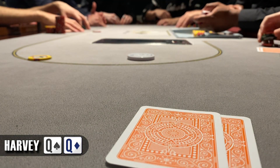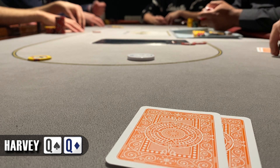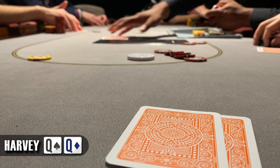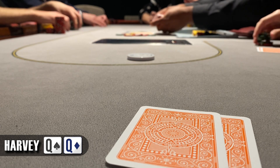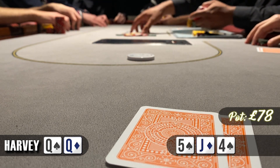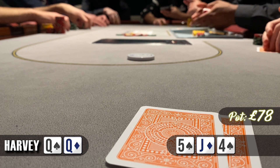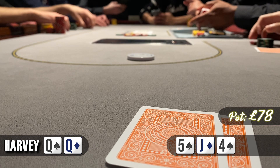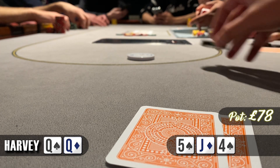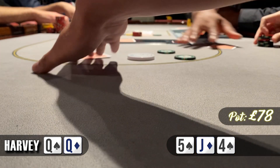Another hand, another premium holding — pocket queens on the button this time. We see an open from UTG to £8, the cutoff calls, and we raise to £25. Both UTG and the cutoff call. Three ways to a flop of 5-jack-4 with two spades. It checks to us and with this flop we want to bet — get protection, get value from top pairs and deny equity from flush draws. We go for £50. That's too much for both opponents — they fold and we take down a nice little pot.